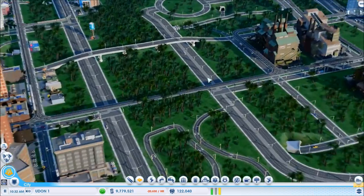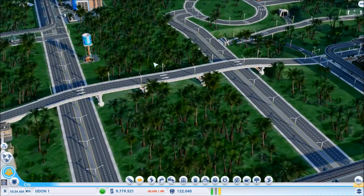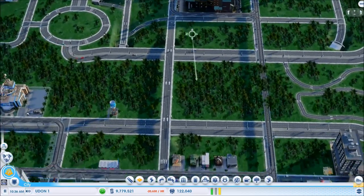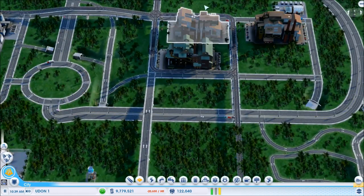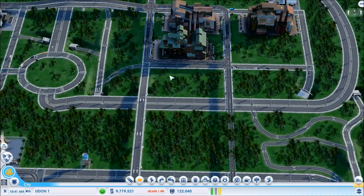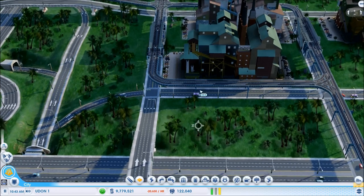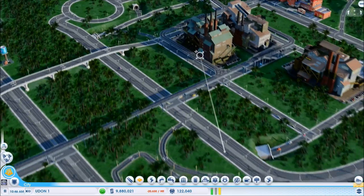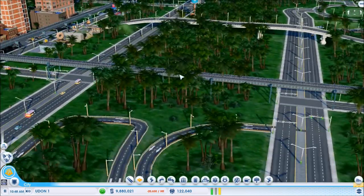You'll also see I have one-way roads — this is a four-lane one-way road running from my residential area over to the industrial area. So anybody coming this way is going to have to turn, as you can see there.